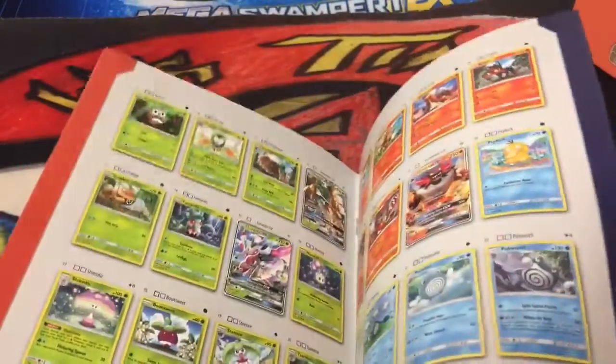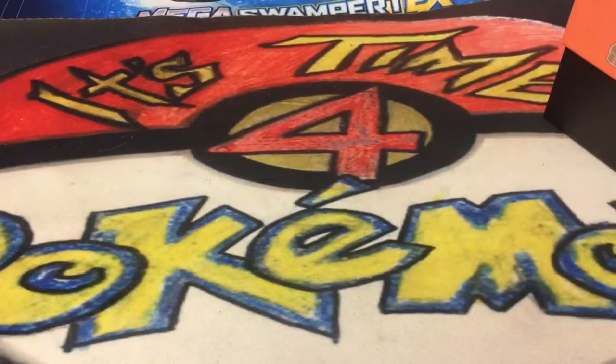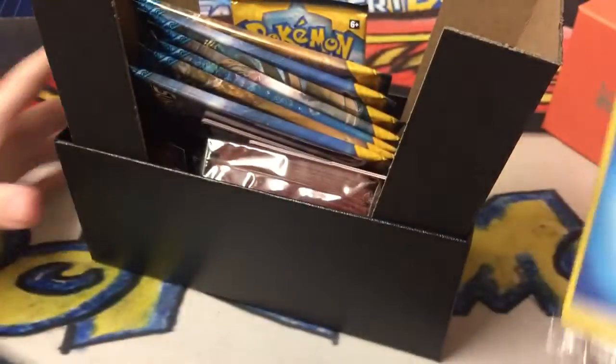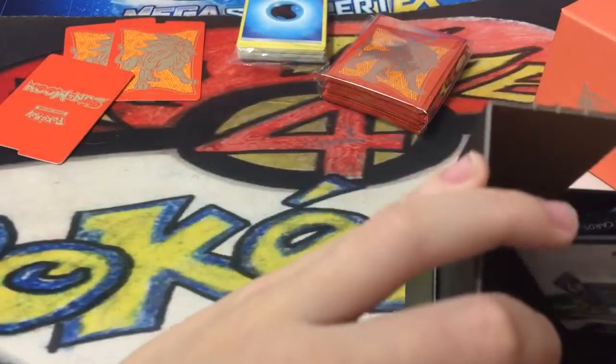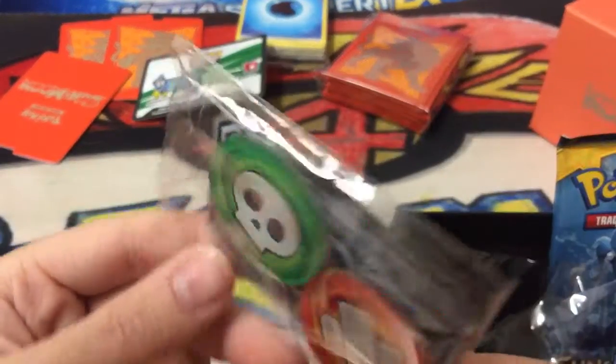Here's the guide - the player's guide, so it shows all the cards in the set. And then the secret rares are in here. We have the 45 energy cards. Whoa, fancy sleeves - looks so nice. And then here are the card dividers. This is the code card for TCG online. I'm gonna take these out so it's much easier to open.